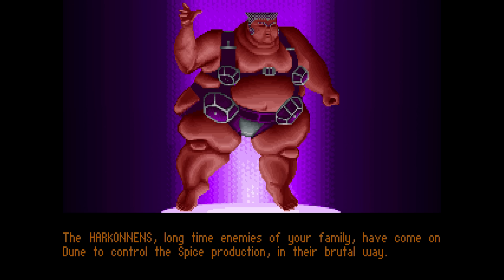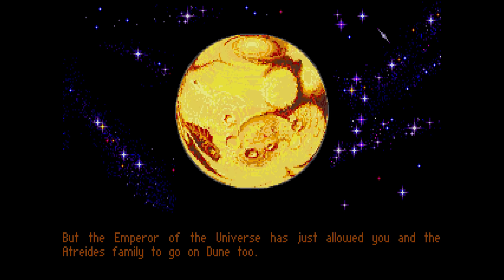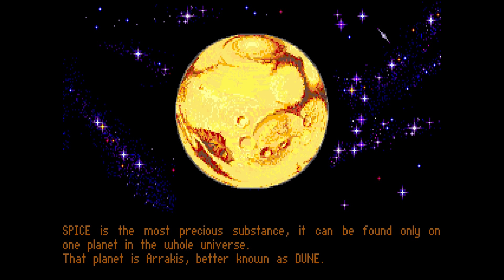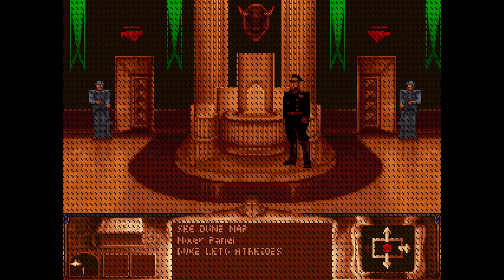The Harkonnens, long-time enemies of your family, have come to Dune to control spice production in their brutal way. But the Emperor of the Universe has allowed you and the Atreides family to go to Dune. If you've never read the novels or watched any of the movies or TV shows, it may well come across as a bizarre sci-fi fever dream on shrooms. But the biggest strength of this Dune adaptation is how it unfolds the story, the world, and the game mechanics little by little once you get into the gameplay itself.